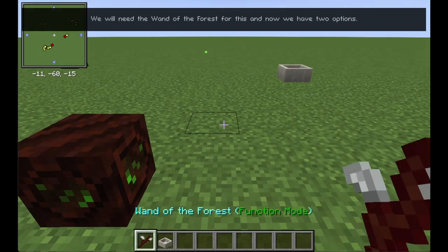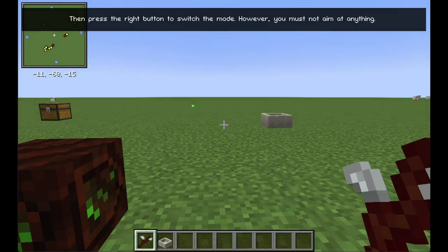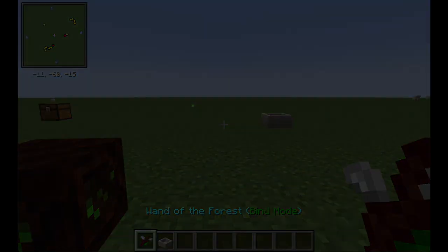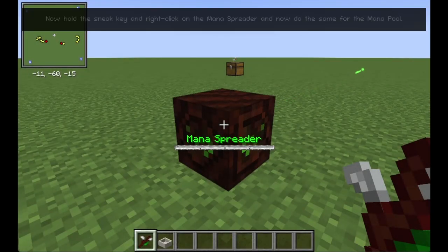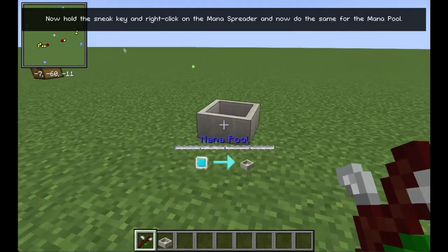We will need the Wand of the Forest for this and now we have two options. The easiest way is to switch your Wand to Bind Mode. Wand modes are switched using the Sneak Key, which is usually Shift. Then press the right button to switch the mode. However, you must not aim at anything. Now hold the Sneak Key and right-click on the Mana Spreader, and then do the same for the Mana Pool.